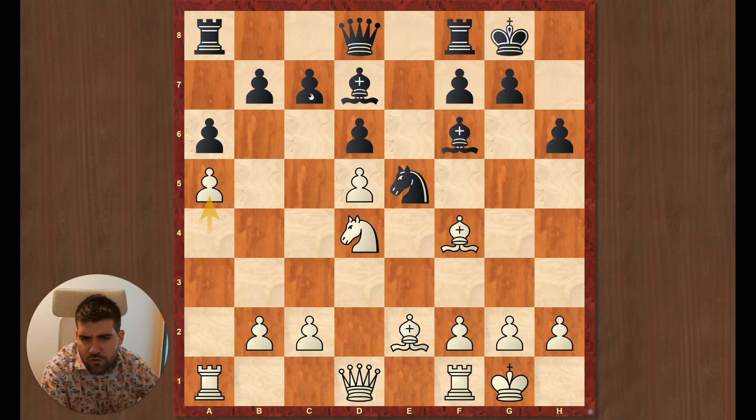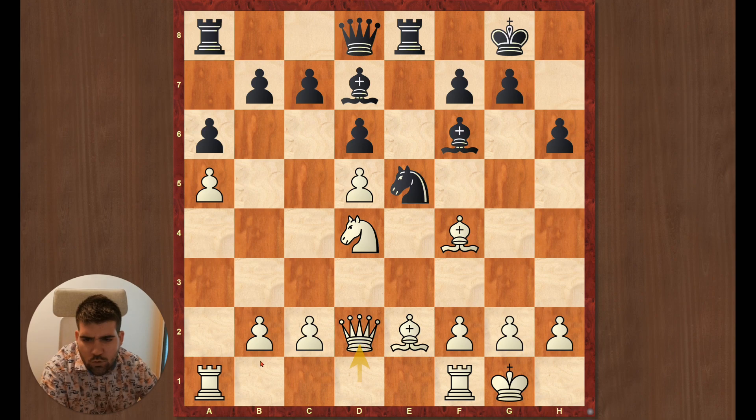I always thought he would play c6, and then capture-capture and playing against the d6 pawn, but actually he never played it. He played rook e8, which is a natural move. Here I played queen d2. Rook a3 would have been also an option. But I followed the more classical approach with protecting the pawn, rook d1, rook e1, and then c4, c5.